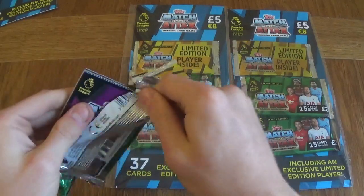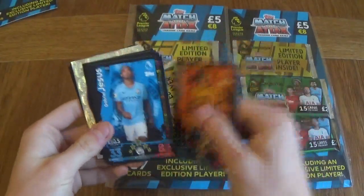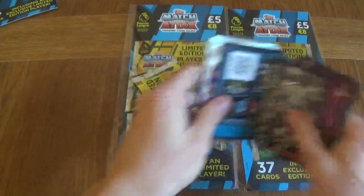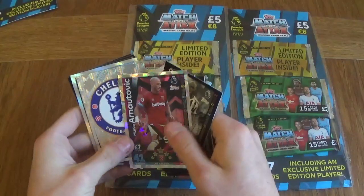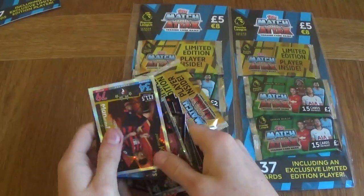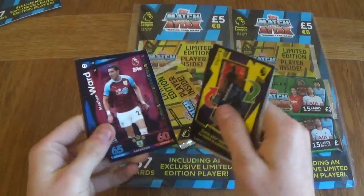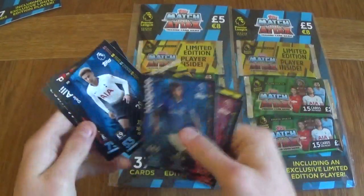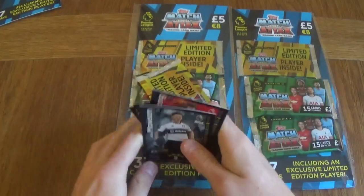Let's see what we get inside of this one. We've got Jimenez, Jesus, Bryce, Diame, Fouls from West Ham — now a two-star player, Chelsea badge, Josh King man of the match, Stephens, Injury Card, Ward, Holgate, Dele Alli, Trent Alexander-Arnold, Armstrong and Mawson.